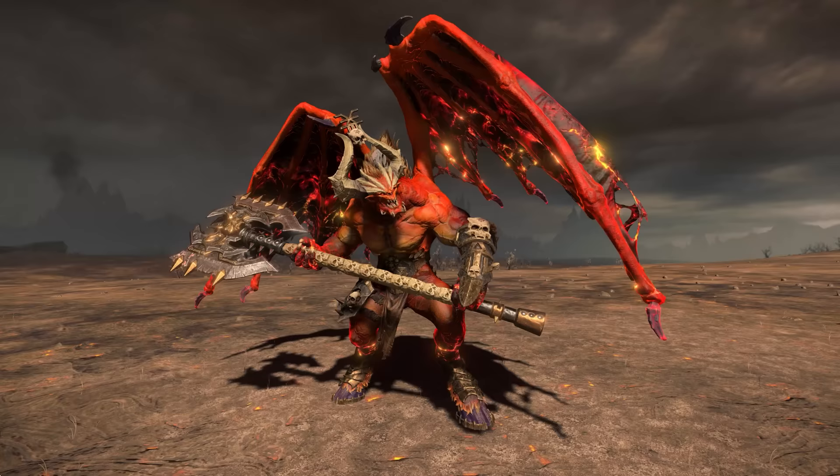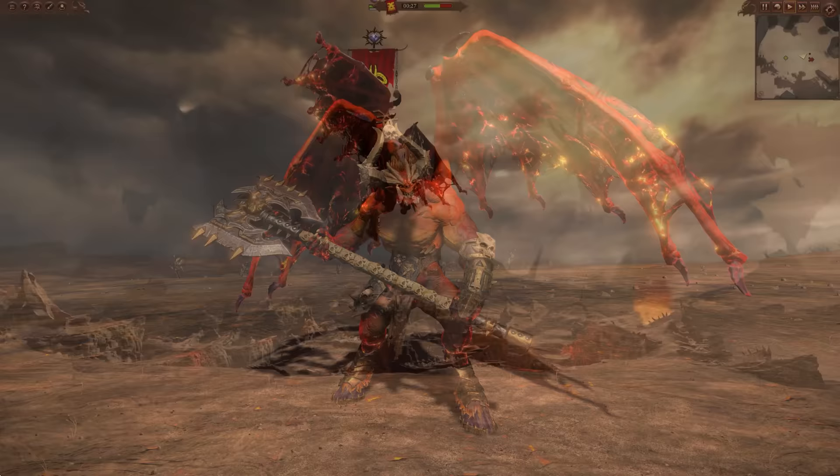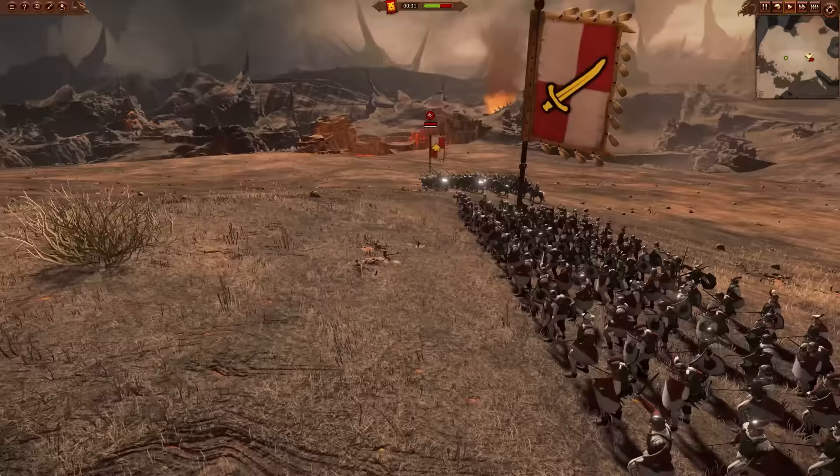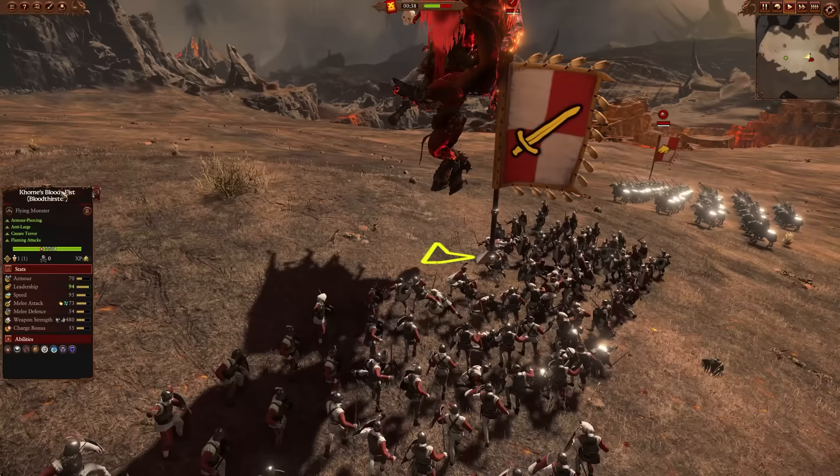Next, onto the red boy with Korn's Bloody Fist, a Regiment of Renown Bloodthirster — obviously some slightly improved stats, and a damage resistance when he is nearby an enemy large unit. Overall, honestly, this is probably the least exciting monster of the bunch. It doesn't really do anything differently, it's just slightly tougher when it fights large stuff. As an example, you can see here it's fighting infantry and it's not getting any kind of buff.